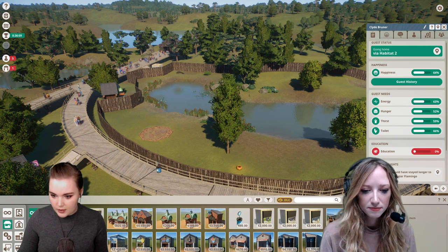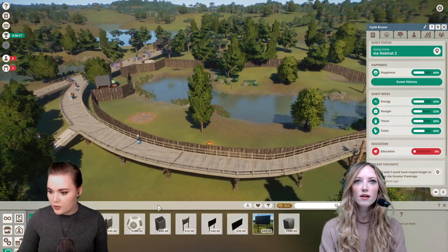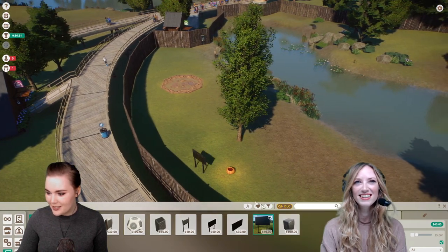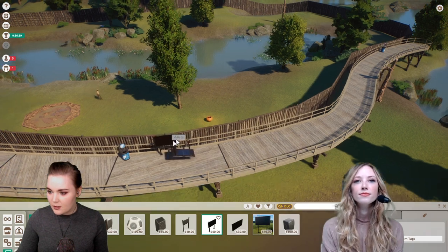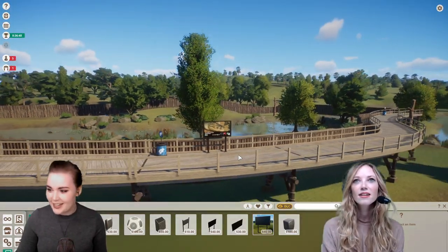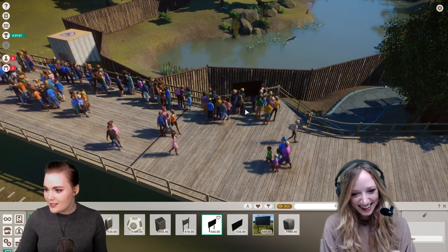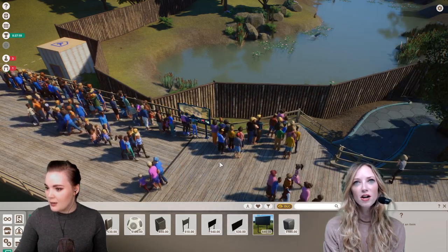Let's try and educate the guests a bit about what's around here. There should be viewing devices and speakers — what you can do is place down little information boards about what they're seeing. So if I put this next to the donation box, I can assign it to the saltwater crocodile, and then visitors can come up and be educated on this thing. The sign actually has the info on it. Because these idiots aren't moving down the actual path, I'm also going to put one here.